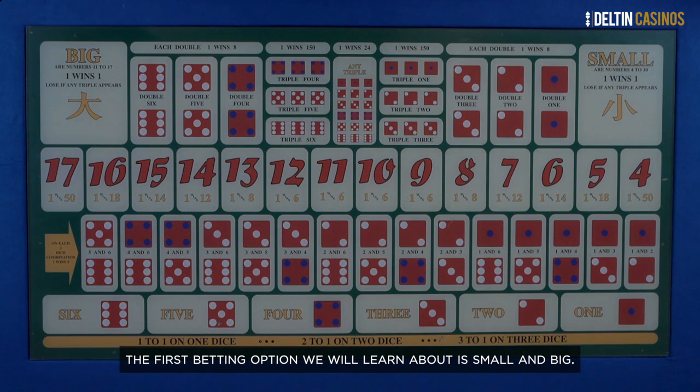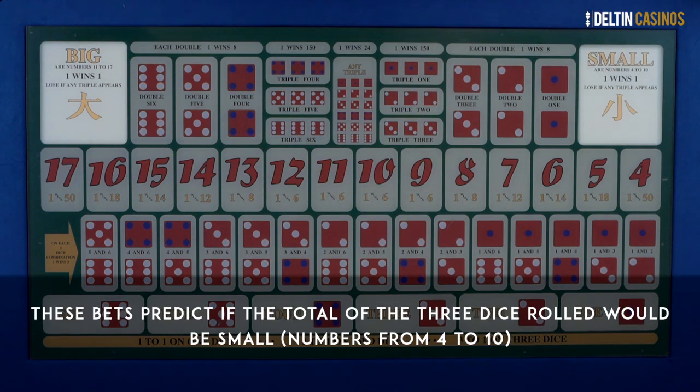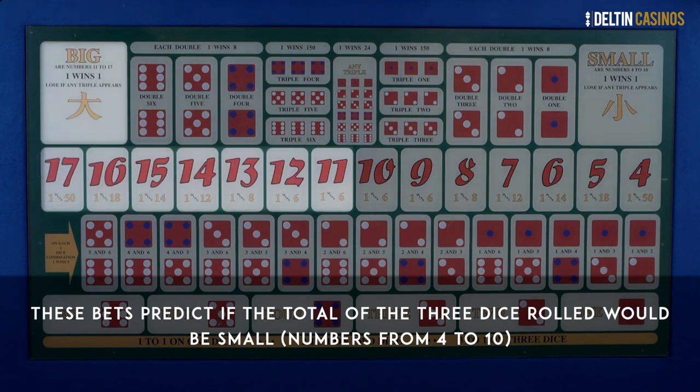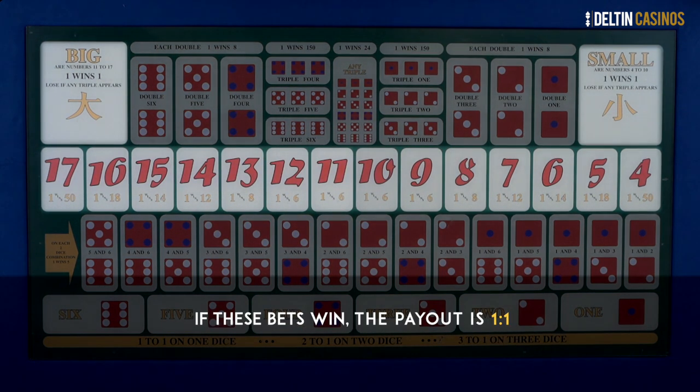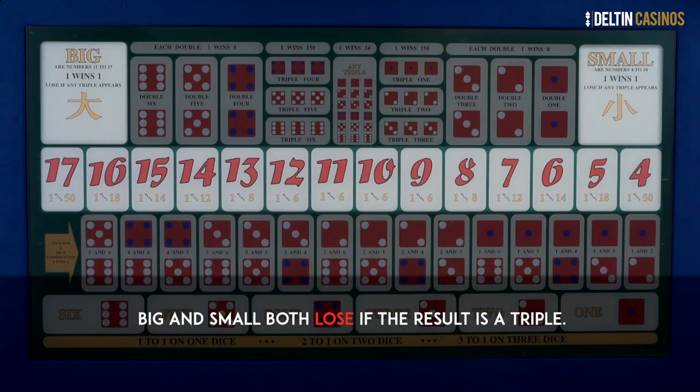The first betting option we will learn about is Small and Big. Two of the most popular Sic Bo bets are bets placed on Small and Big. These bets predict if the total of the three dice rolled would be Small — numbers from 4 to 10 — or Big — numbers from 11 to 17. If these bets win, you win one unit for every bet placed; the payout is 1 to 1. Big and Small both lose if the result is a triple.